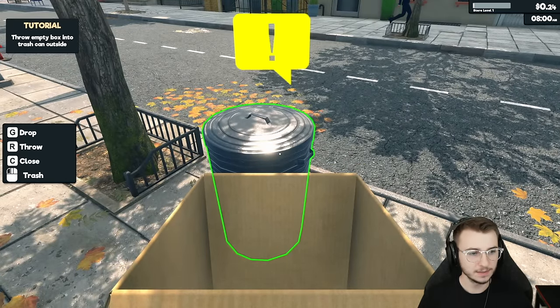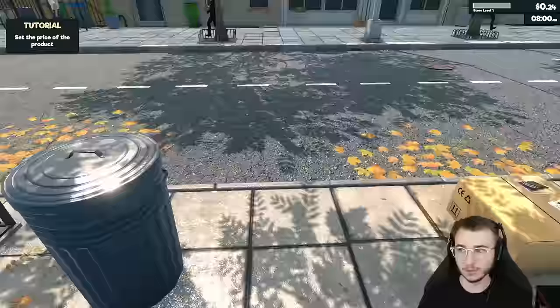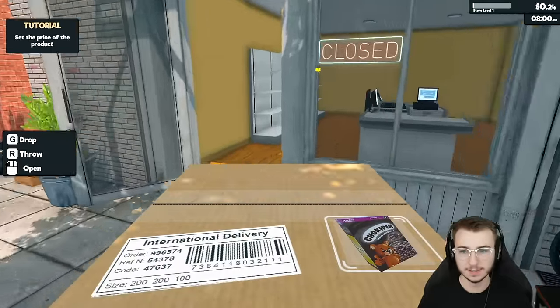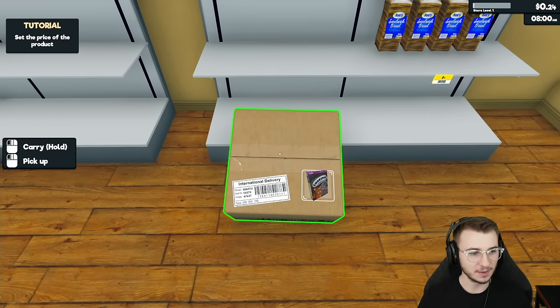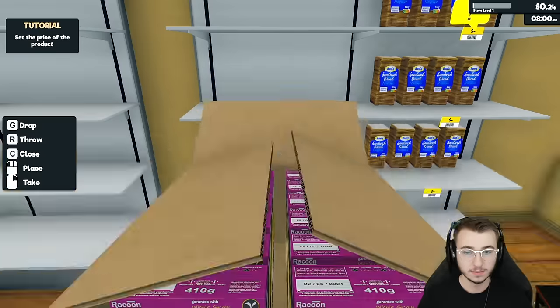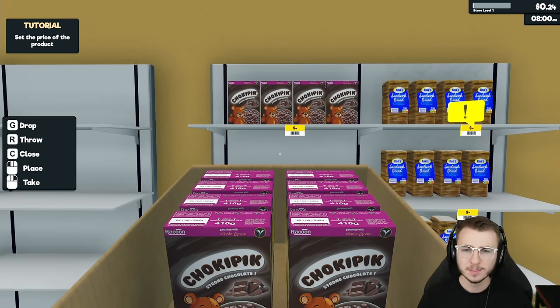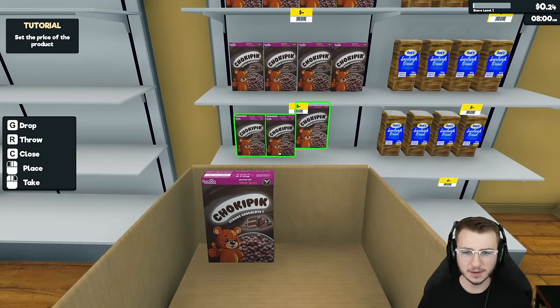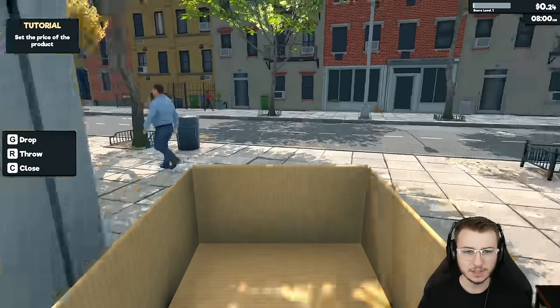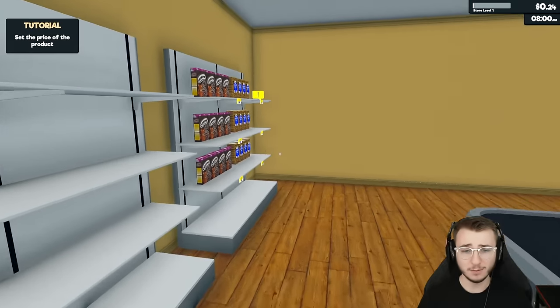Got a trash over here. So G is drop, R is throw, C is close, and then we can interact with left click. Let's get her opened up — and there's our Chaka pick. Got a little teddy bear on it. Sounds good, let's throw this box out as well.